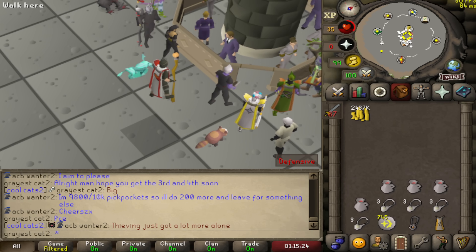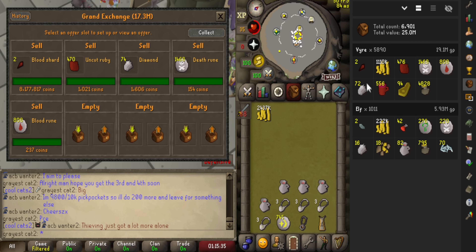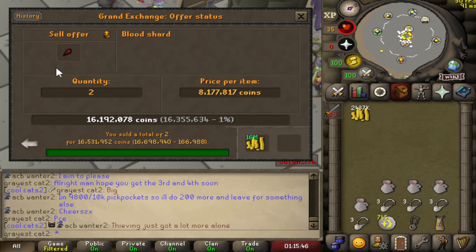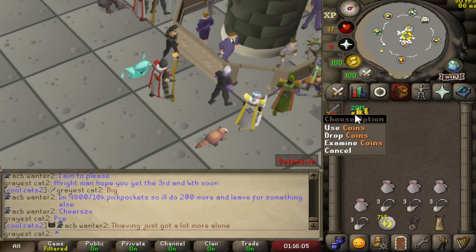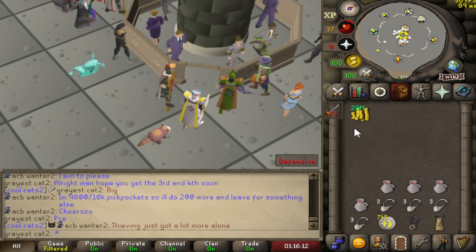I've sent everything to the Grand Exchange — also sold off all the rubies, diamonds, death runes, and blood runes from the Vyres. The loot tracker is there if you're curious so you know the loot is accurate. The two bloodshards apparently sold even higher than the listed price — looks like 16.7 mil for the two bloodshards. Collecting the rest brought it to about 20 mil from the Vyres alone — a single pickpocket was worth 16.7 mil, quite crazy. I did spend a lot of time at Vyres, though not as much as I spent on the scepter.